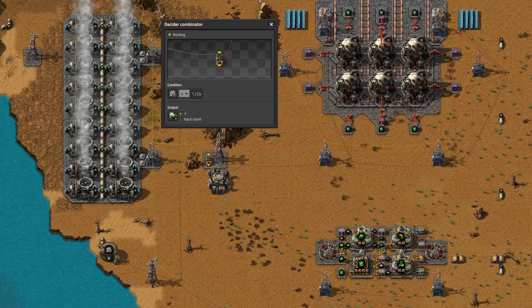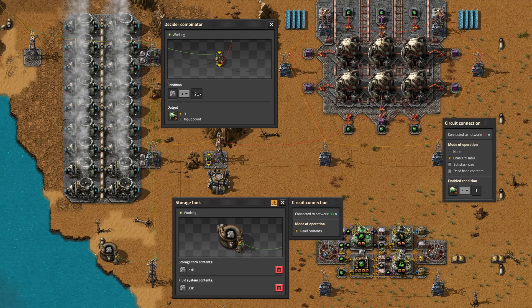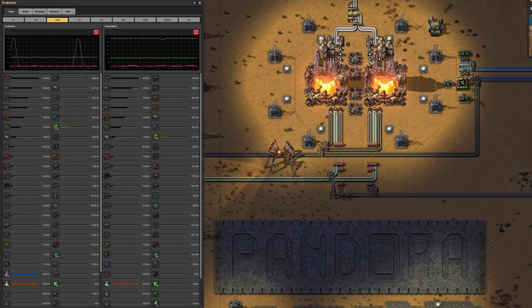Do not use circuit networks to control fuel cell refill behavior. I know it's fun to do so, but uranium is abundant in Factorio. There's no point whatsoever in trying to save fuel cells. Even in a 900 science per minute desert death world with turrets firing uranium ammo and trains using nuclear fuel, the total amount of uranium needed is very low.